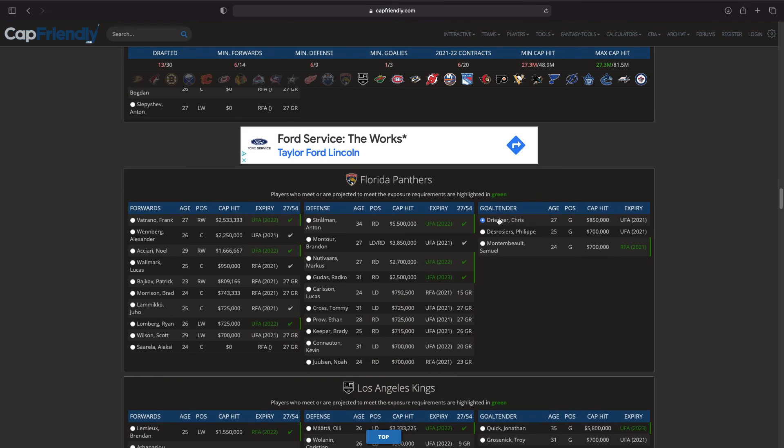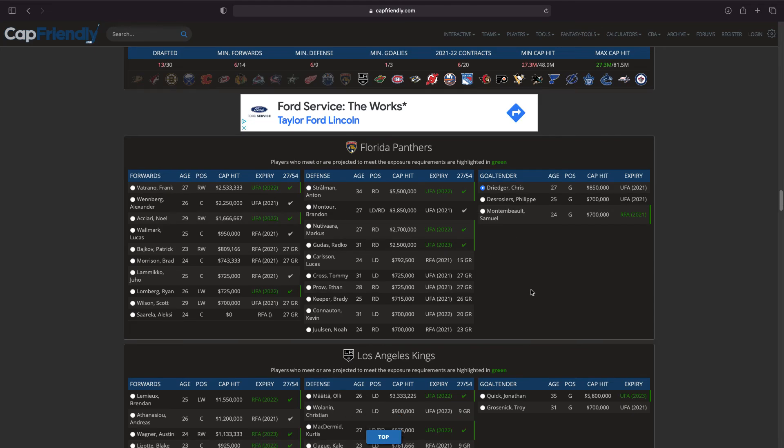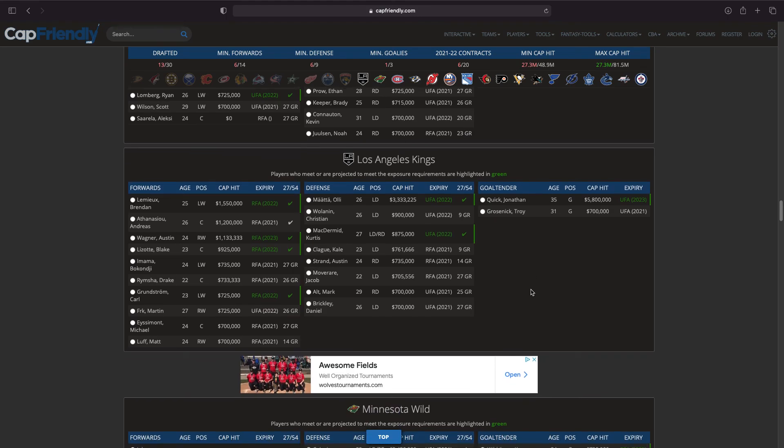Moving on to Florida — it sounds like Seattle will absolutely be taking Chris Driedger, so we're going to take him. If it were me I'd probably go with Driedger as well, or maybe Noel Acciari. It's probably between those two, maybe Wennberg could find his way into the lineup in Seattle.